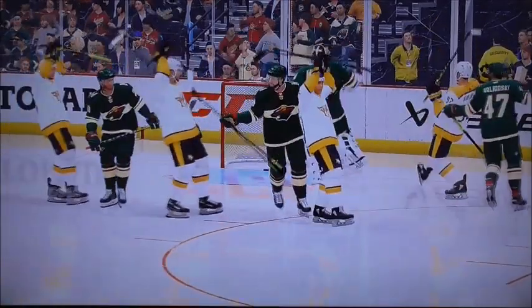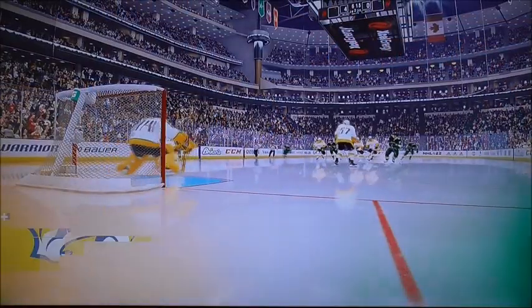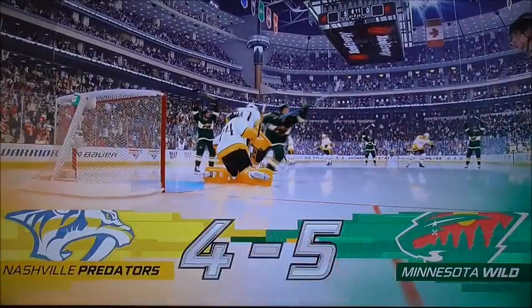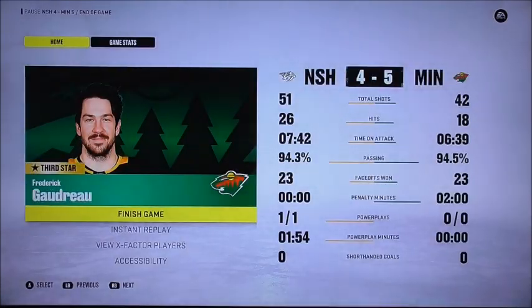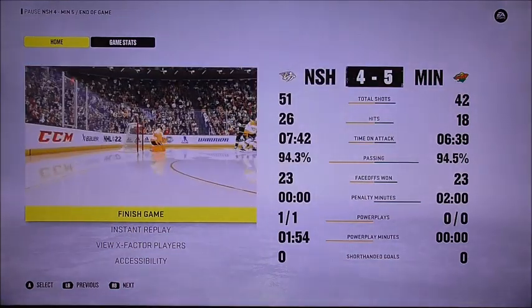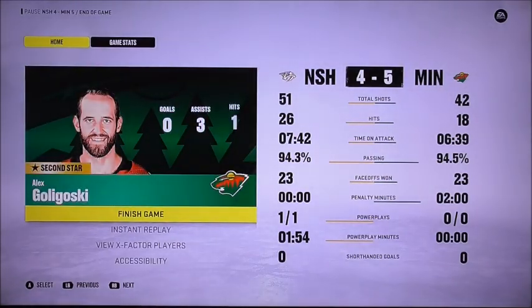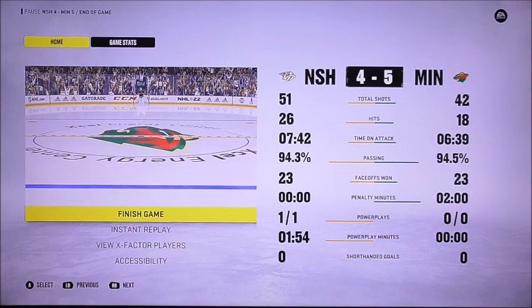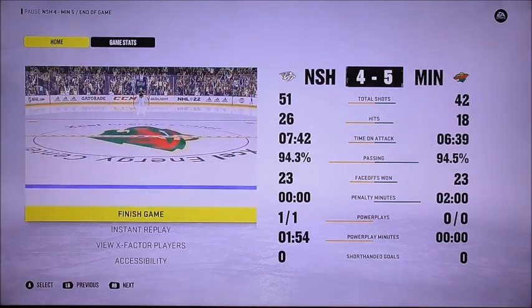The Nashville Predators thought they had a chance to tie and send it to overtime, but they didn't. The Wilds put up so many goals. Time for the three star players of the game. Number three star: Frederic Gartero — two goals. Number two star: Alex Golovsky — three assists and one hit. Number one star: Kaprizov — two goals and one assist.